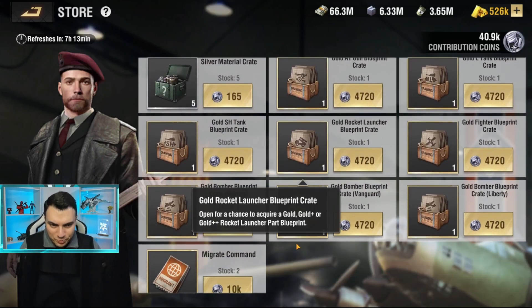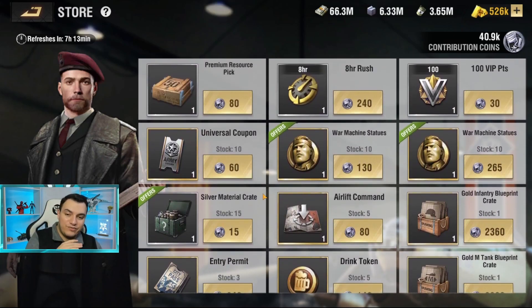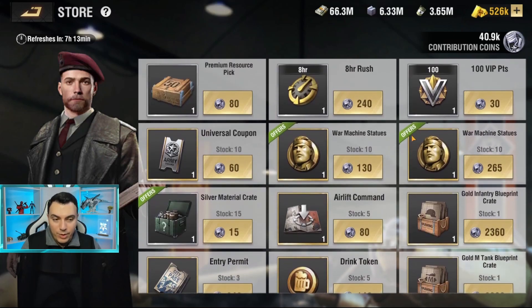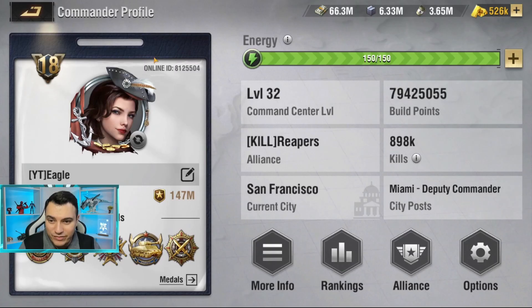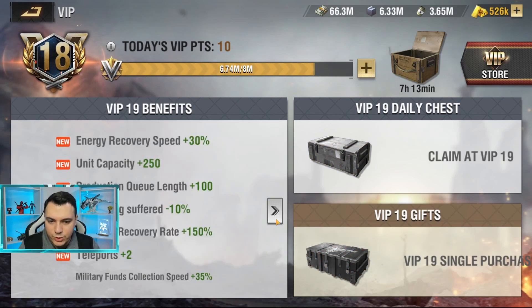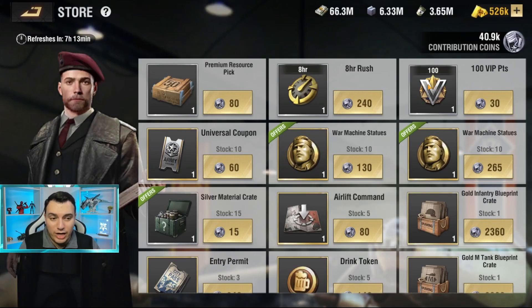The gold crates in this store don't have extremely high value and are very expensive, so I wouldn't focus on them unless you're completely out of gold polish and can't find it anywhere else. What I would still recommend prioritizing is VIP points — they give you the highest value. Leveling up your VIP gives a lot of returns; for example, at VIP 18 I'm already getting two crates daily, and at VIP 20 you get three gold crates every single day. Getting your VIP level up is very important.